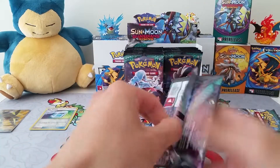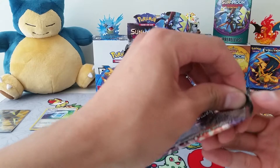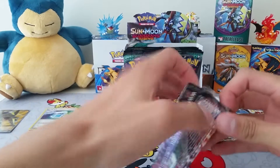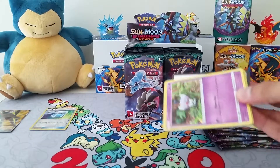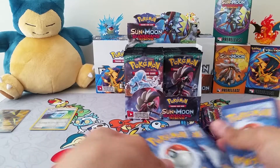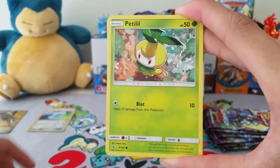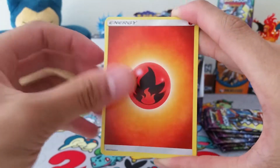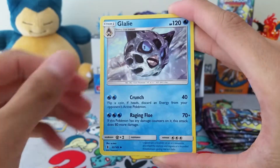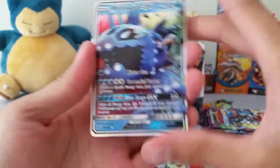So what I was saying - if you saw my previous video, I pulled a regular Vikavolt GX, but I went to the Toys R Us event this past Saturday and I actually traded it away. I'll show that in a different video. Pack 2: Ditto, Jangmo-o, Alolan Vulpix, Chansey, Petilil, Fire Energy, Alolan Graveler, Glalie, a reverse Rayquaza - which is very nice - and a Wishiwashi GX.